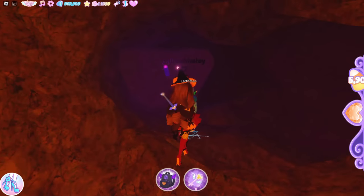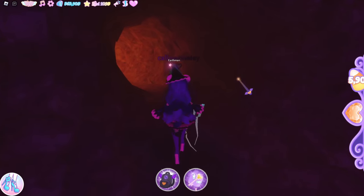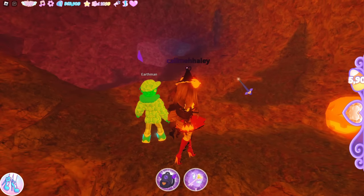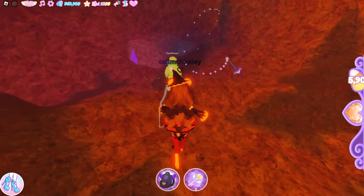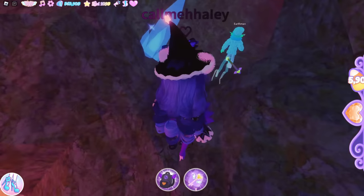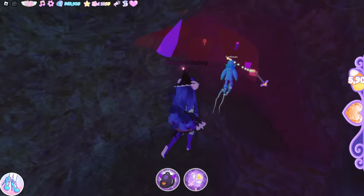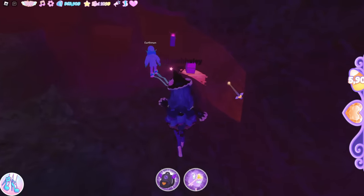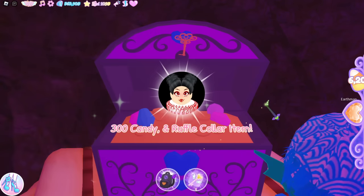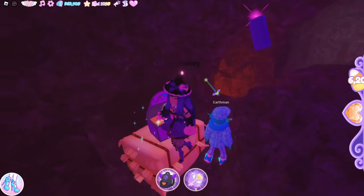From the spiky chest, go back the way we came towards the pumpkin room and basically walk straight the whole way. Follow the crystals through the crystal area and there's a chest right here — that one was really close! Inside is 300 candy and the Ruffle Collar item.